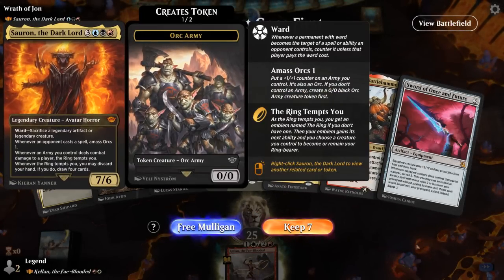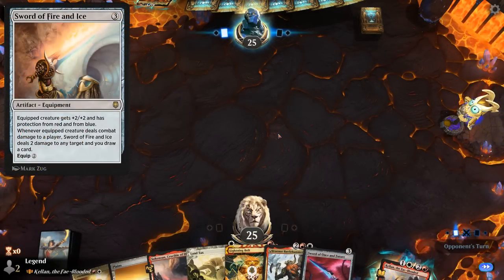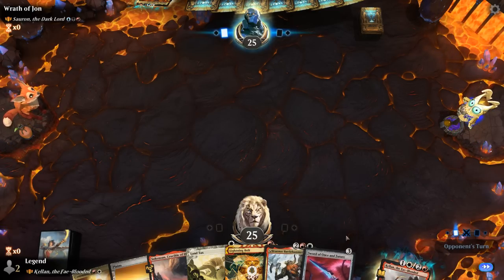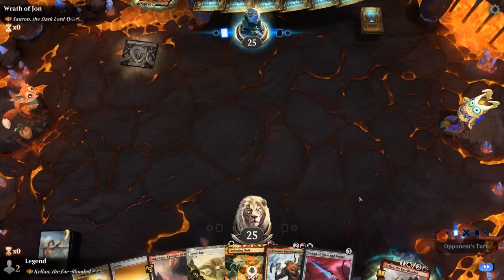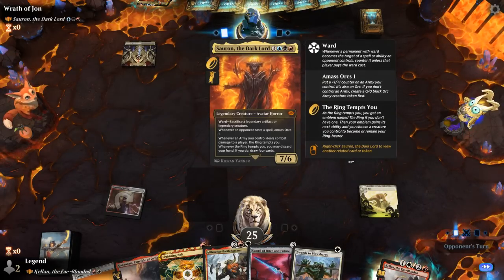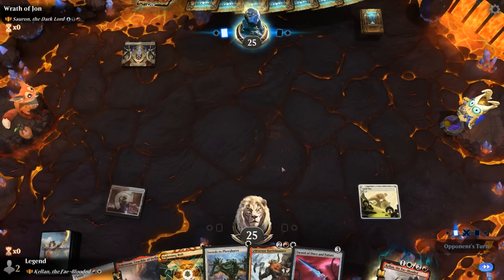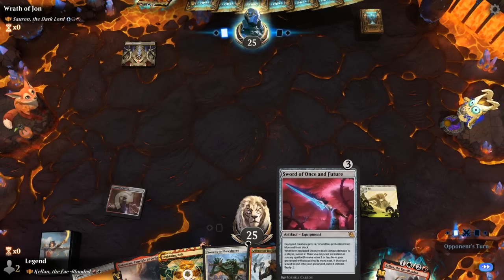Game two: we're on the draw facing Sauron the Dark Lord, Grixis control. Sword of Once and Future has relevant protection here. Can maybe get Sword of Fire and Ice as well for pro-red. Land Tax, especially on the draw, will ensure our land drops. We just need to find cheap creatures to suit up with these swords. Bruinor also makes it easier to equip for zero mana once each turn. Swords give us an answer to Sauron if we're willing to sacrifice something to ward. Sword of Once and Future getting back powerful instants is also quite nice, though artifact removal could still deal with the sword. Maybe bait out removal on Sword of Fire and Ice first, then go for Once and Future which might be better.